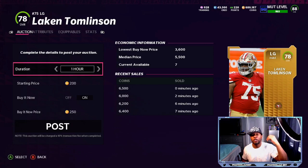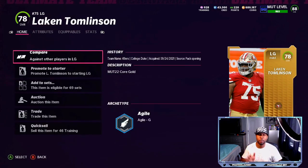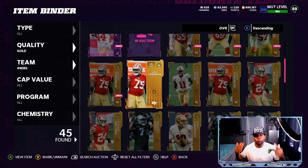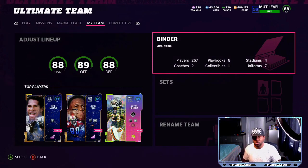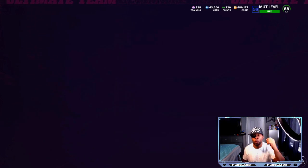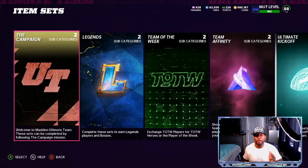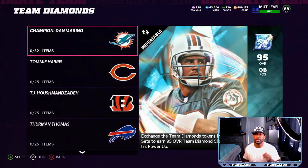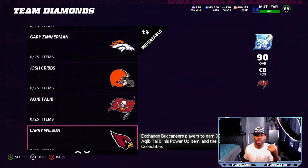It doesn't matter what team you're on because Team Diamonds includes every team. The full Team Diamonds set is only 260 to 270,000 coins — I got two Team Diamonds for 207,000 a piece earlier today. They're also going to have the power-ups included in packs tomorrow, so don't be the person spending 60, 80, or 100,000 coins on a power-up just because you want a player right away.